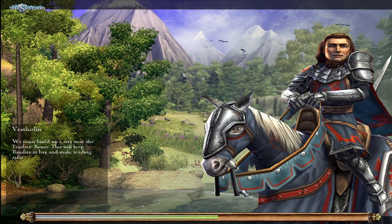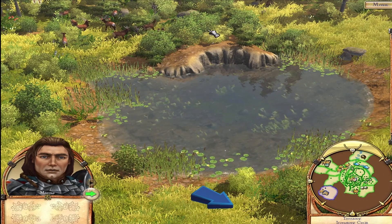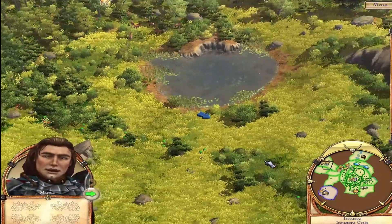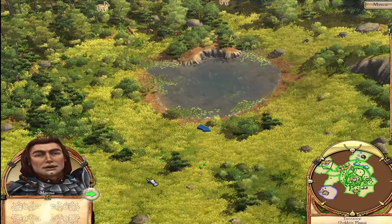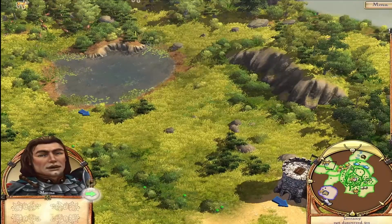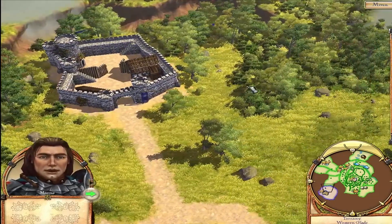We must build a city near the traders route to keep bandits at bay and make trading safer. Welcome to the settlers. I've taken the liberty of preparing for our mission. Press the highlighted button to proceed. The mini map to the right shows an overview of the area. Territory borders are shown using coloured lines. You can click on the mini map to move the camera to another position.